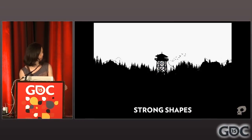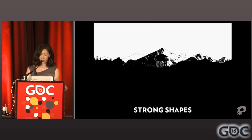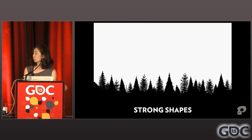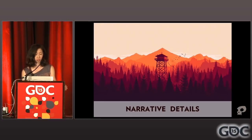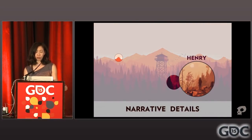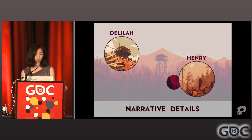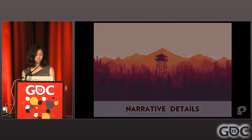Number two: the shapes. Much of the composition is made with flat shapes with strong distinctive silhouettes with abstracted internal details. Number three: narrative details. You might not notice on first glance, but if you look closer, the story is actually hinted at in the little details.